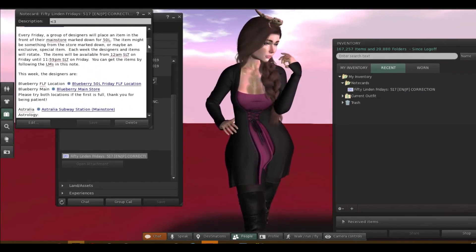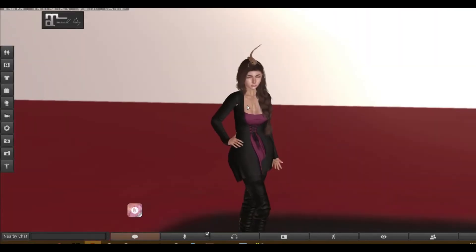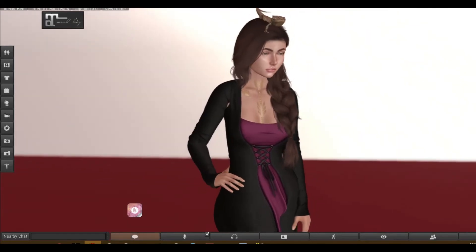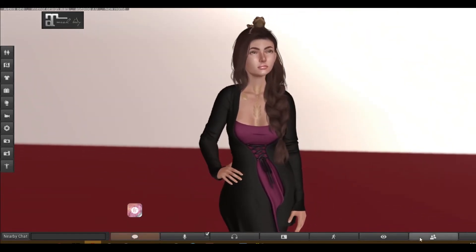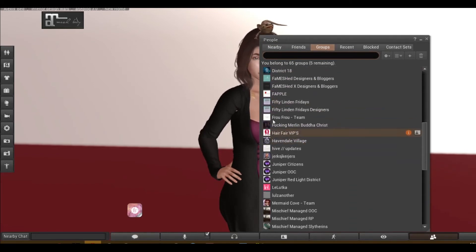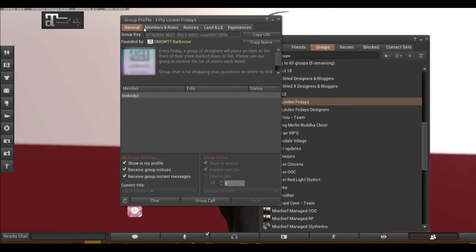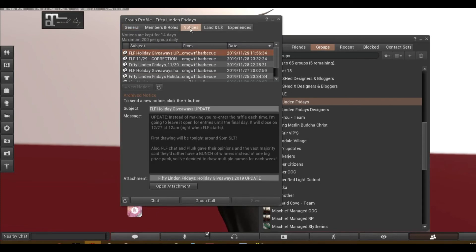Now let's go into the Firestorm Viewer and do the same. We're going to go down to our People tab and go to Groups. We're going to scroll down to the 50 Linen Friday group, right-click and go to View Info. We have General, Members and Roles, Notices, Land in Linden, and Experiences. We're going to go to Notices.